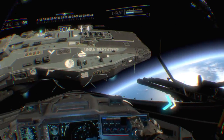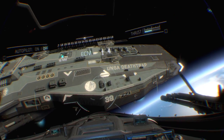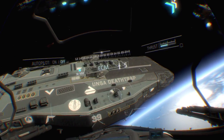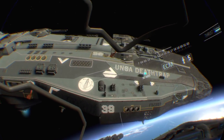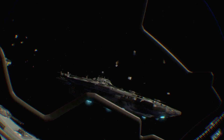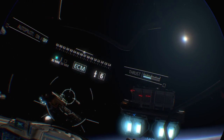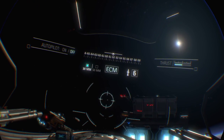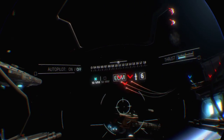SCAR-12, this is Actual. We're reading an energy fluctuation up ahead. It could be related to the damaged sensor array. Can you give us a visual? Marking the location on your HUD. Roger, Actual. We're inbound. Actual, we're approaching the location. Looks like it might be the sensor array acting up... Wait. Holy shit, what is that? Actual, we're under attack! I've got visual on an SDF supercarrier! They've got Skelters inbound! Get all alert fighters up here now!